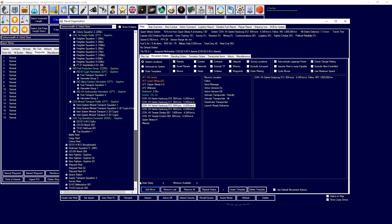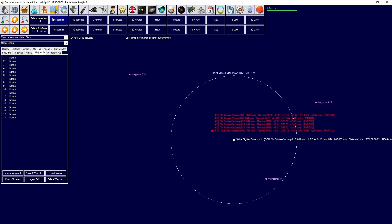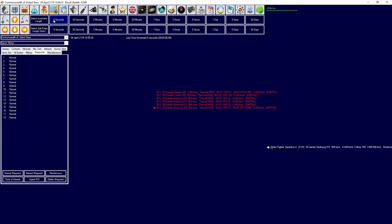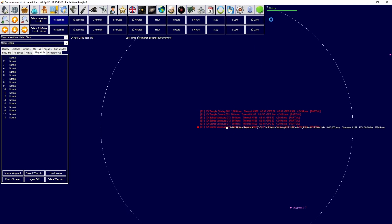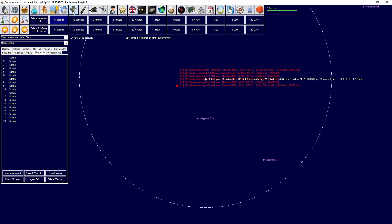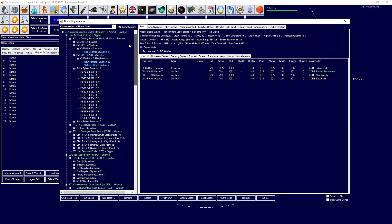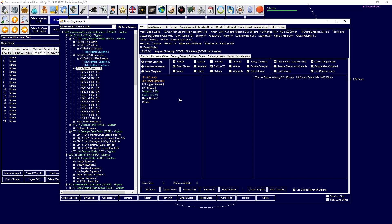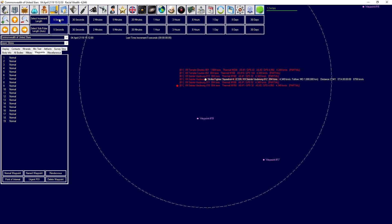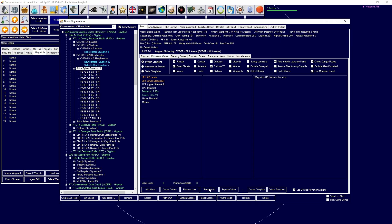I'm trying to turn off their active sensors. They are coming directly towards us - they should be able to see us at this range. Head to waypoint 19. This is the part where our destroyers aren't fast enough to actually catch up. We want to force them backwards, but it looks like we're not going to be able to do that, so we're just going to follow them.